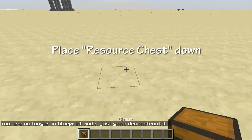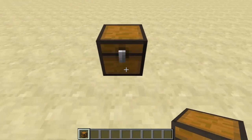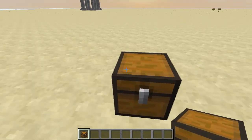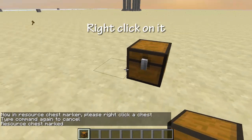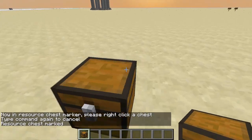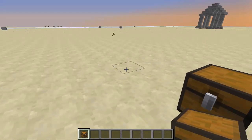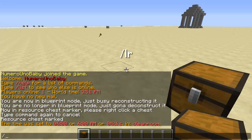Now you need a chest — place it down and this will be your resource chest. Once you're ready and have all your resources, you just put them in this chest. First you have to mark it: type /mrc and then right-click on the chest. Now it's officially your resource chest. The blueprint will build in the area where you originally created it.